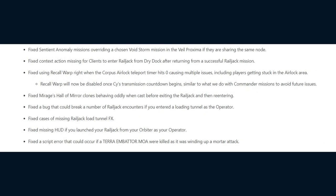Fixed Sentient Anomaly missions overriding a chosen Void Storm mission in the Veil Proxima if sharing the same node. Fixed missing context actions for clients to enter the Railjack from the Drydock after returning from a successful mission. Fixed using Recall Warp right when the Corpus Airlock teleport timer hits zero causing players to get stuck — Recall Warp will now be disabled once Sigh's transmission countdown begins. Fixed Mirage's Hall of Mirrors clones behaving oddly when cast before exiting the Railjack and re-entering. Fixed a bug that could break Railjack encounters if entering a Loading Tunnel as the Operator, cases of missing Railjack Load Tunnel effects, HUD missing if launching Railjack from the Orbiter as Operator, and a script error if a Terror Embatter Mower was killed while winding up a mortar attack.